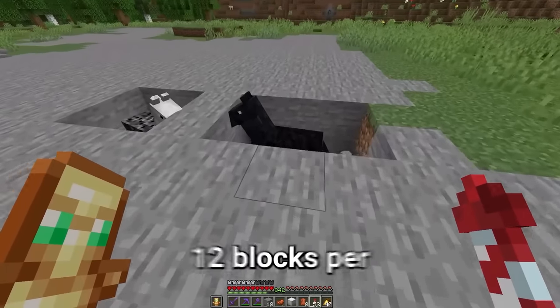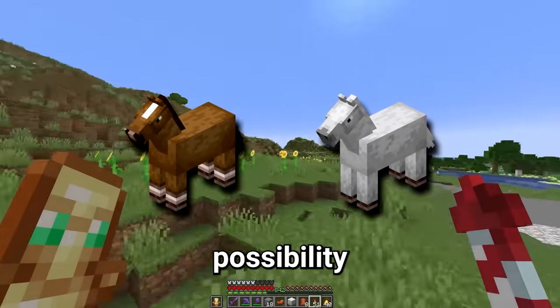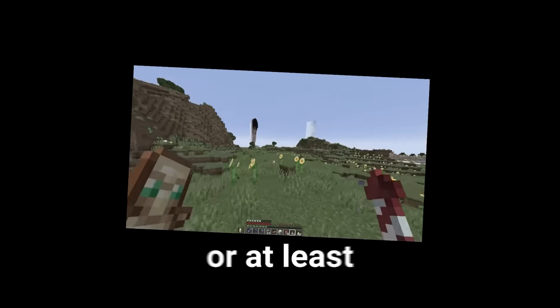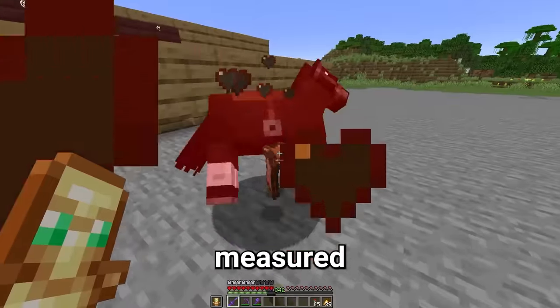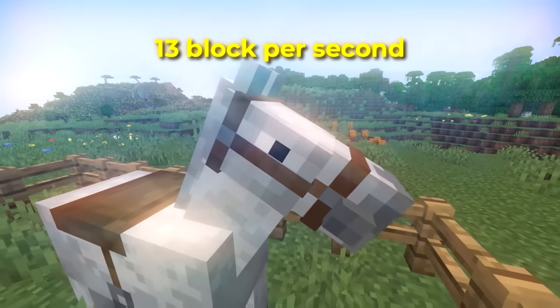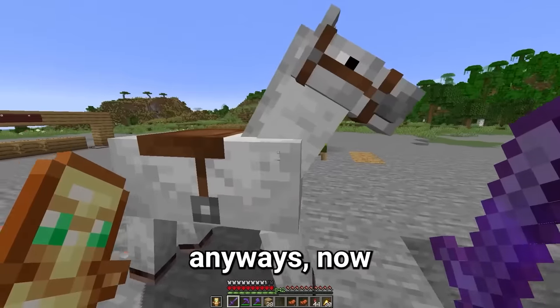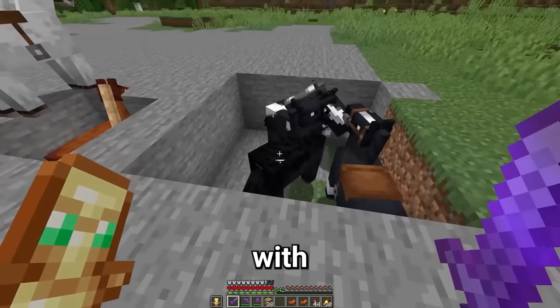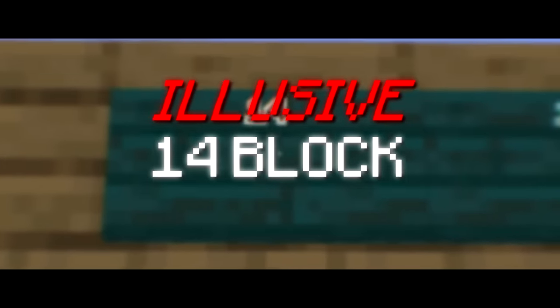Now, if we can find another 12 blocks per second horse, we should be able to breed them and get the possibility of an even faster horse. Or at least I think that's how it works. So that's how it went for a while — I would find horses and measure their speed. And I definitely didn't have to stay up all night to get this fast one. Now that we've got him, we can breed him with all these 12 blocks per second horses and hopefully get our hands on the elusive 14 block per second horse.